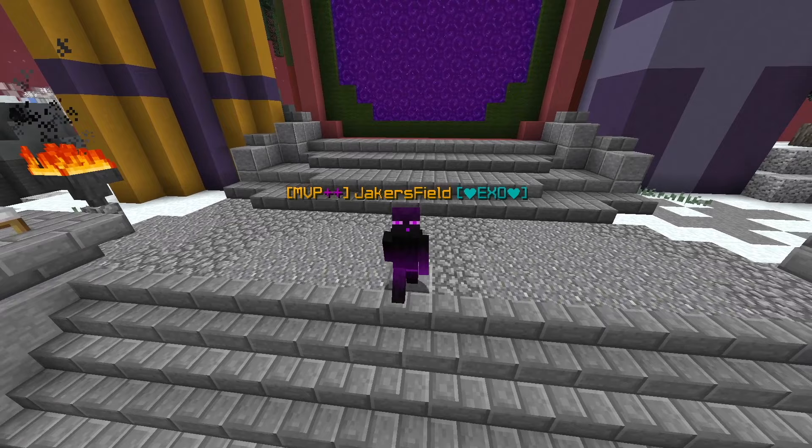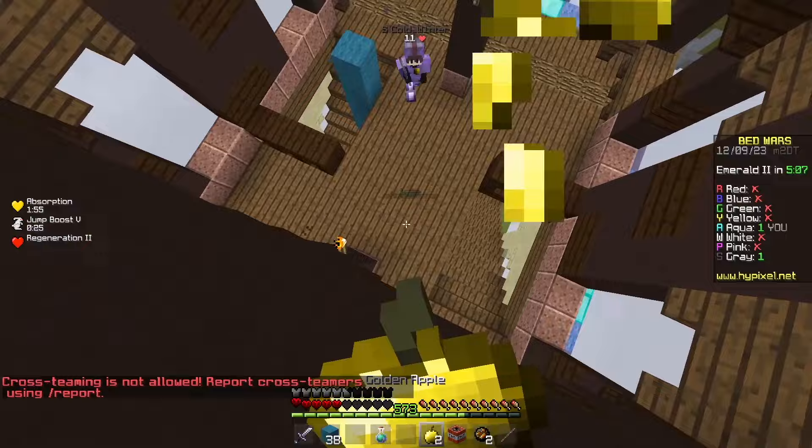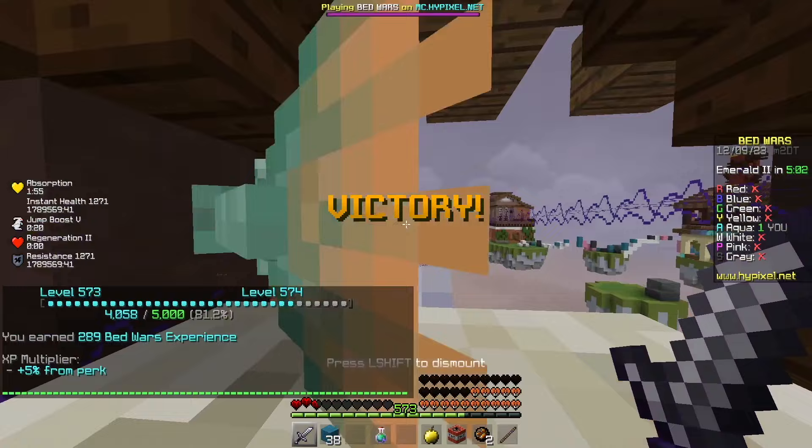Surely 70 was enough void kills to push me over the 250 mark, right? After winning one more time, I finally had 250 void kills, which allowed me to get the oasis water. I'm so good at Minecraft. I should not have won that game. Enchanted oasis water — thank you.